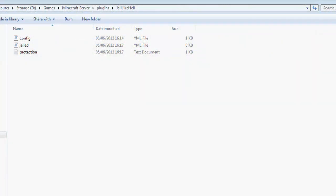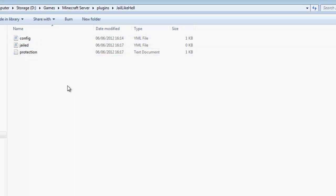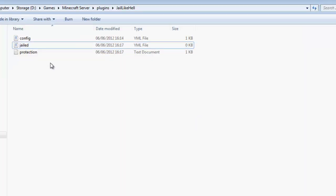Hello everybody, it's Torrent here. As Sam said, I'm just quickly going over the configuration file in jail.yml. There are only three files and they're very small, so it's pretty much all self-explanatory. Here we've got the jail location showing where the current jail and un-jail points are. We've got jail break punish time — the amount of time they'll be punished for breaking out. We've got the ID for the jail wand, which you can set to anything; by default it's a stick. Here we have the jail list of where any jail members will be located, and we have the protection setting. The configuration file is very easy and simple to set up. Thank you guys for watching, and we'll see you guys later.